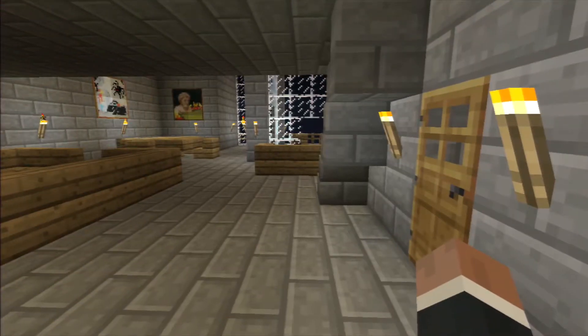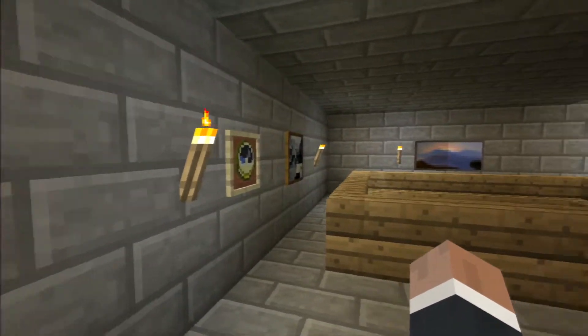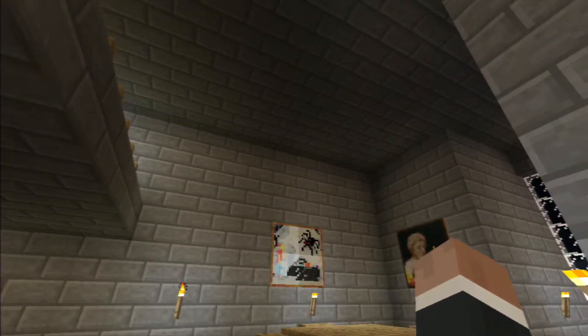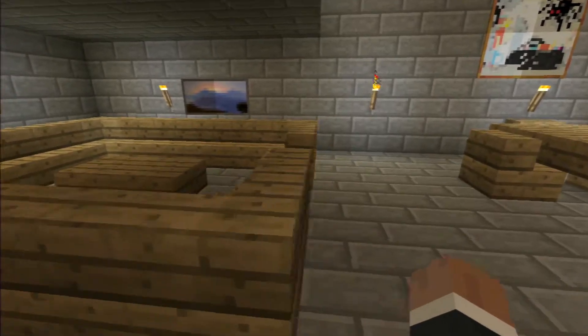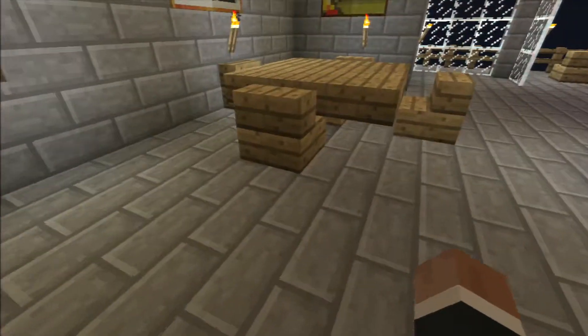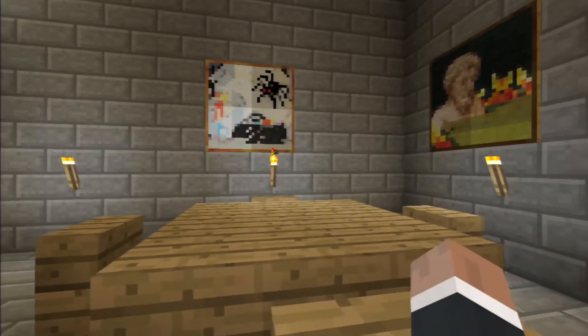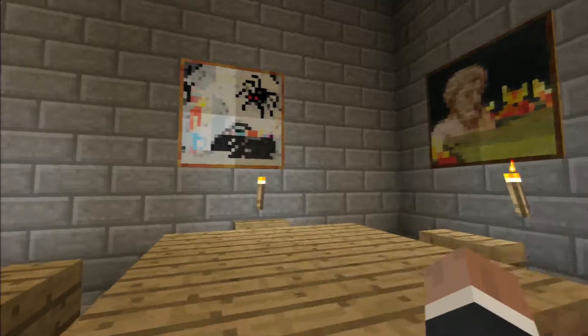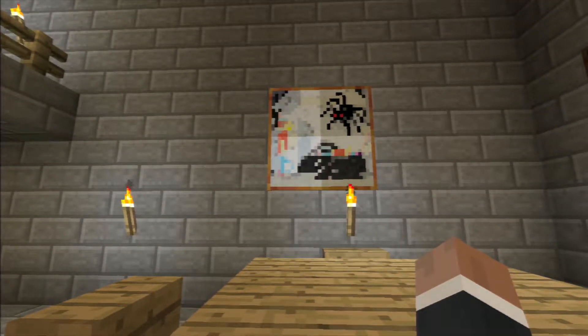This is one of my favorite rooms. It's a split-level room. You can see it opens up and then there's another level up there. I really like that design. I like this couch here. Got a little table where you can play cards or something like that. There's some paintings.